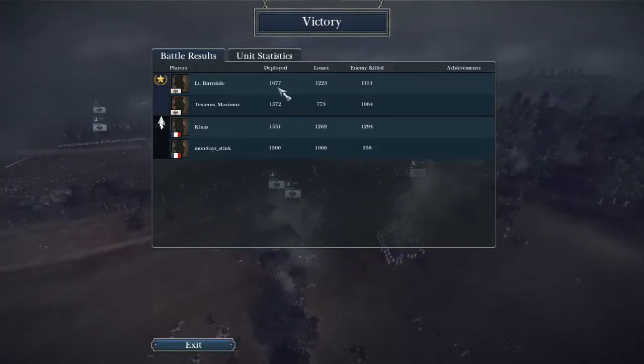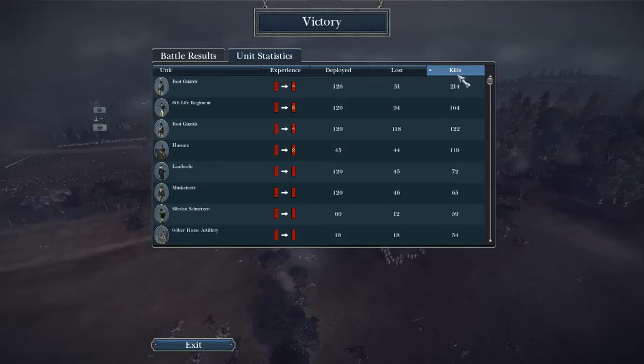Let's see the MVPs of the match. Looks like Burnside deployed the most, that was second most, and our friend right here was third. The team MVP of the match got 1,294 kills — I guess if you're defending uphill, yeah, you're going to get that. But let's see who the MVP of my team was.